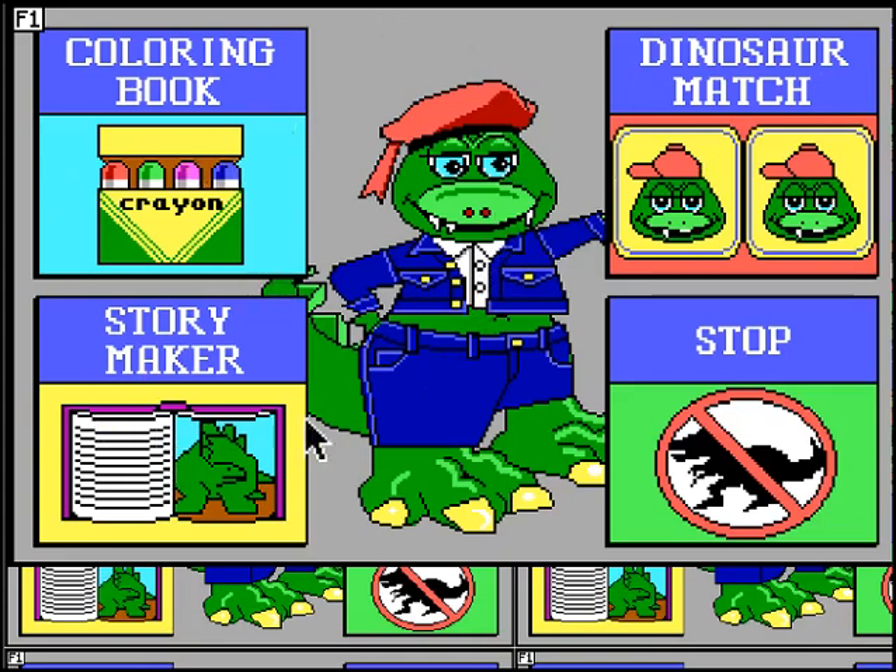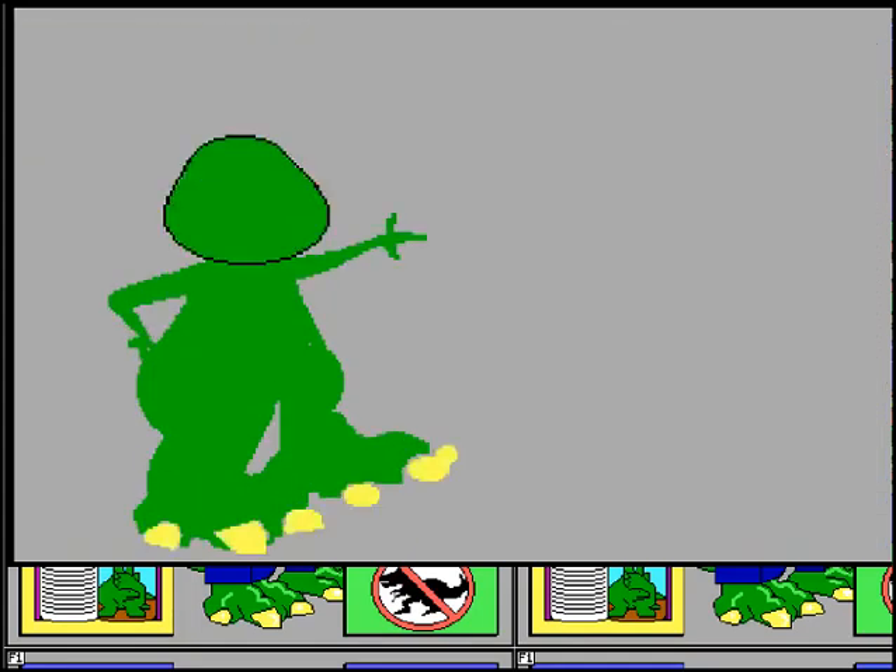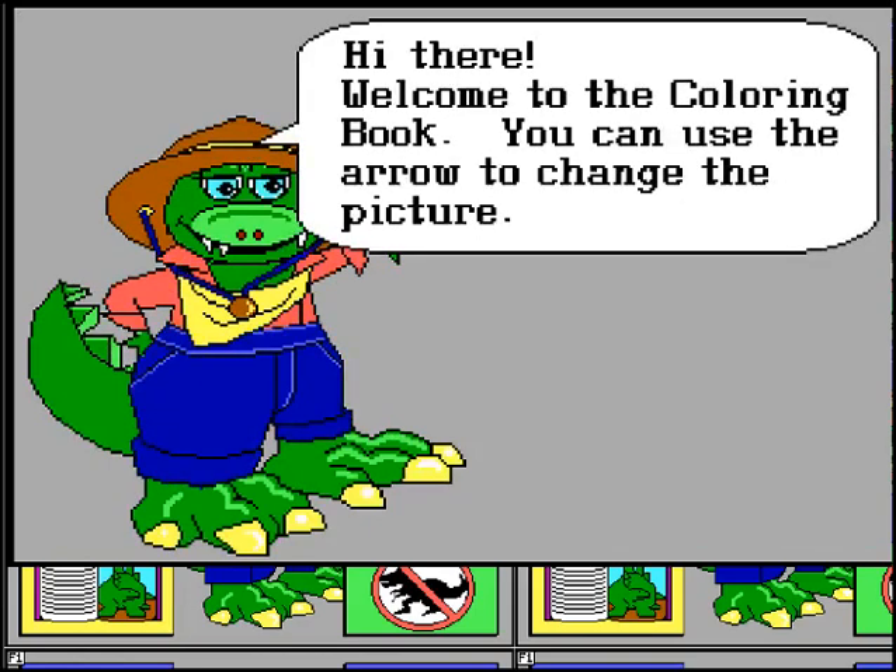So you have these three options. Obviously the coloring book is pretty straightforward — you color pictures of dinosaurs with crayons. The dinosaur match is a match game with cards, and the story maker is basically where you put together your own story and tell a story about dinosaurs. So we're just going to jump into this with the coloring book first.